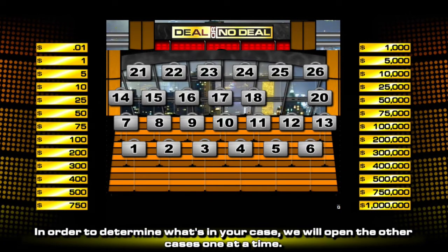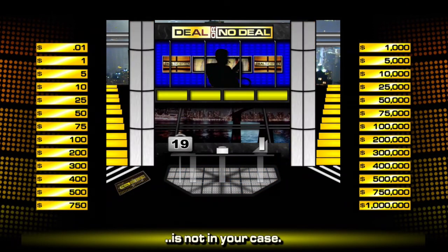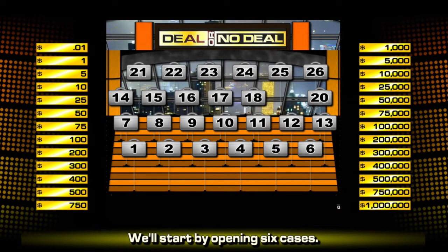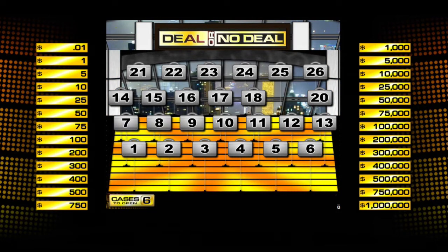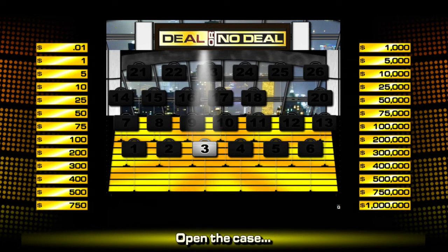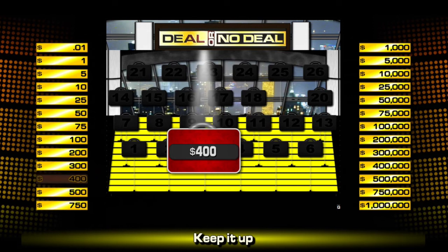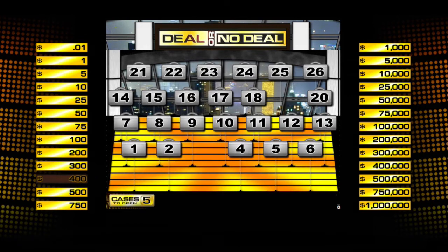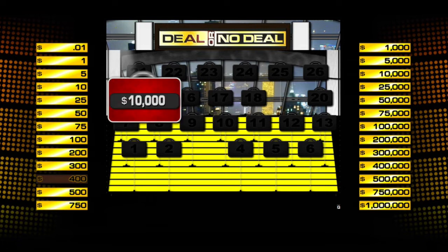To find out what's in my case, I've got to start by opening these — clearly what's in those ain't in mine. Round 1 means I open up 6 cases, so let's jump to it. We'll start with number 3 — we'll take Jason's tree out of play to start with, and it's worth $400. Let's go to 14 — $10,000. Still fine.